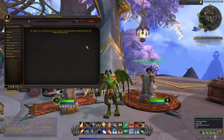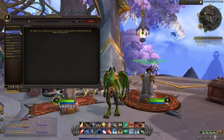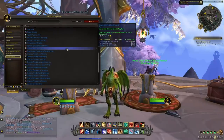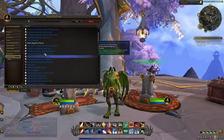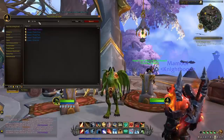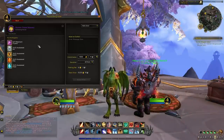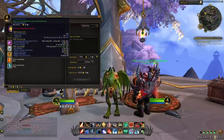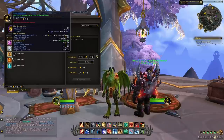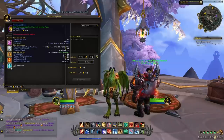The first step is pretty simple. Go and visit the crafting order system and browse through each of the categories to find BOE items that you can sell on the auction house. For the sake of today's video I'm going to take this illusion as an example. Once you've selected your item, check the value of all the different materials and then the value of the crafted item on the auction house, so you can see if you have enough margin to make a profit.